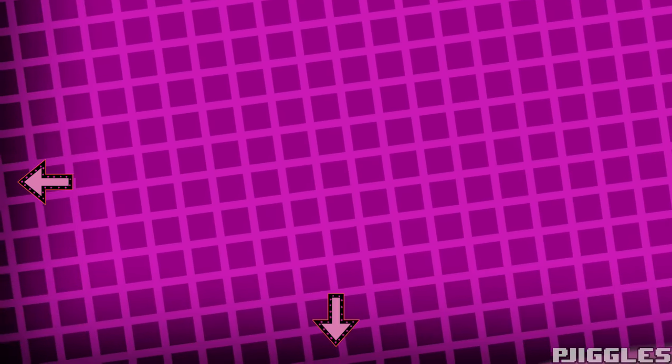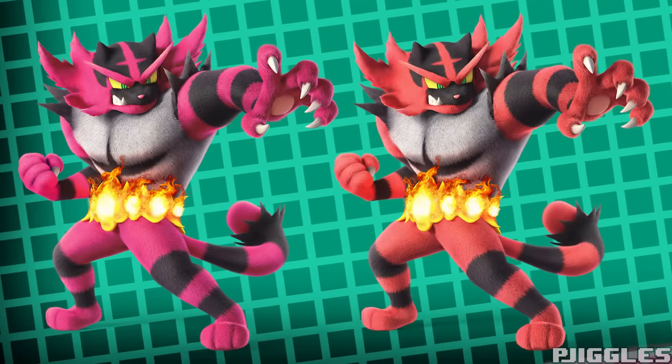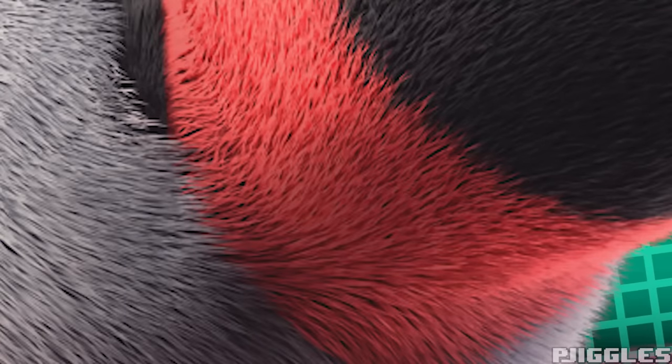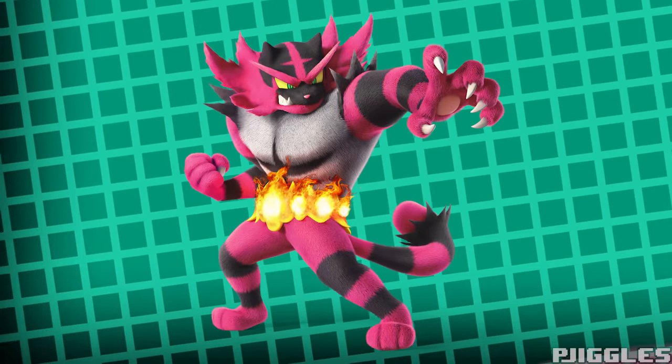Speaking of me being a sucker for something — pink and black. This is like the greatest combination of colors ever, which is why my normal background has this black left and bottom border. And this is also why I made Incineroar look like this. Definitely the character that looks the most unchanged, but I have my reasons. When I started working on him, I zoomed in, saw all those hairs, and thought this is gonna be a pain to select. Then I auto-selected the color red, added some magenta, and it came out like this. And it looks hot, so I kept it.